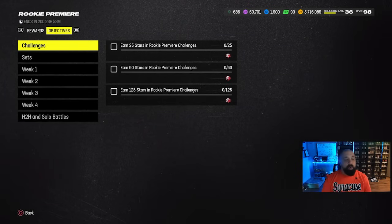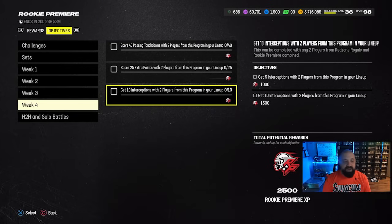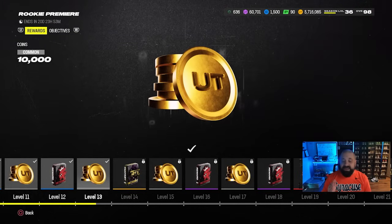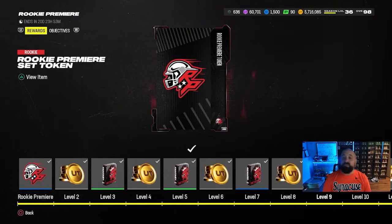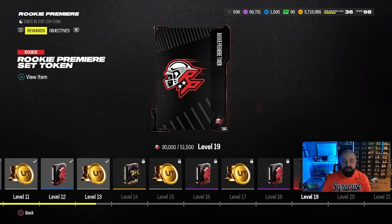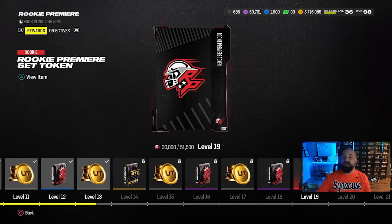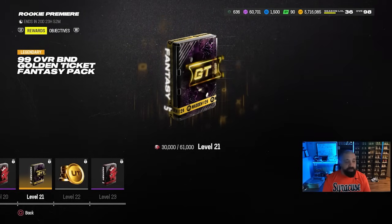Just like parts 1, 2, and 3, we now have more objectives to earn XP within this field pass. There are three different sections within week four to earn XP. Adding everything up, at this moment there should be a total of 63,000 XP potentially earnable. Back at level 9 you get your first Rookie Premiere token from the field pass, and the second one can be unlocked at level 19, which requires 51,000 XP — there is enough XP in the game to unlock this. So you now have all four Rookie Premiere tokens: two from solos, two from the field pass, and you can trade these in today.